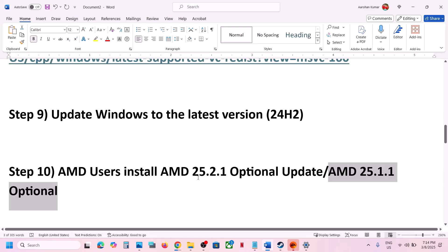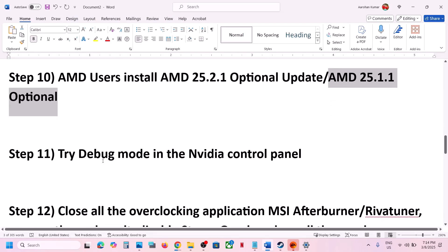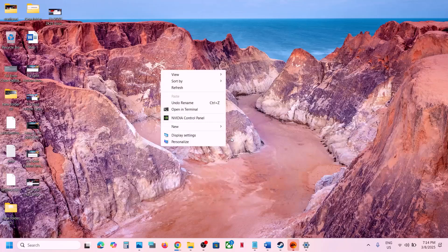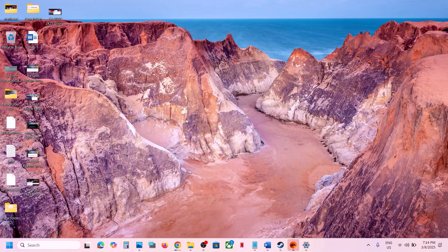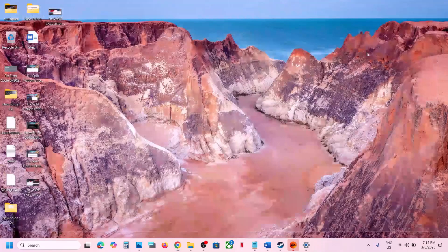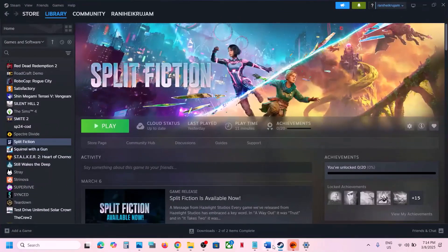The next step is to try Debug Mode in the NVIDIA Control Panel. Right click on the desktop, select Show More Options, then open NVIDIA Control Panel. At the top left click Help and select Debug Mode. If it is unchecked, put a check on it. Once Debug Mode is selected, launch the game and check.